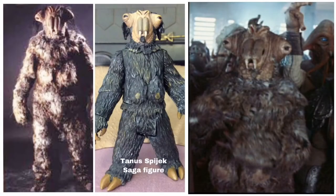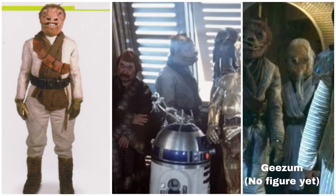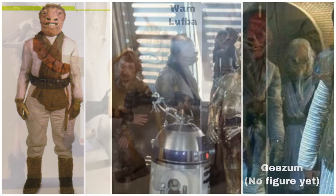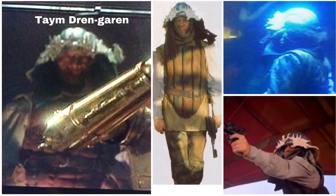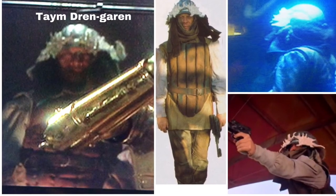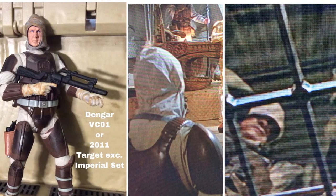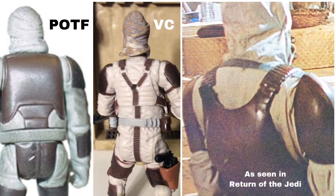We see Ladika, a woman all in red in the palace. Then we see Tannis Spijak, available in the Saga Collection. Then we see the snaggletooth character Gizum — never had a figure. We see the Yuzum character Wham Lufba, and after that is Tame Dren Garan — he might be played by a different actor than the one on the sail barge, but I imagine they're the same character. Then we see Dengar — he kicked off the Vintage Collection as number one, also available in the Imperial Forces set.